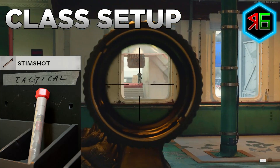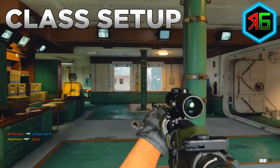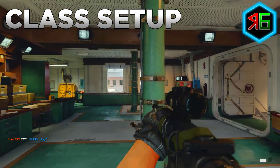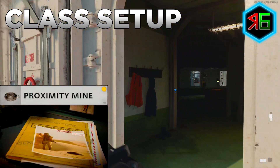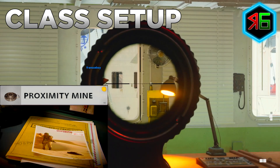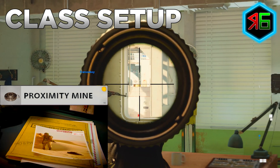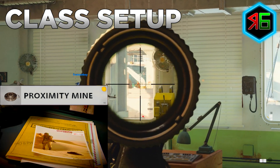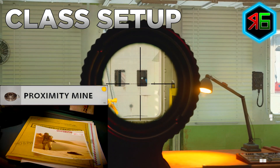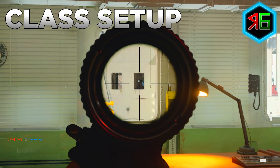For equipment, I put on a stim shot for the tactical slot since health doesn't regenerate in hardcore. For the lethal slot, I'd ignore it entirely so it doesn't take away from your long shot kills. For the field upgrade, use the proximity mine to cover an area behind you - for example, place it by a doorway when you're looking out a window so you're not killed from behind while focusing on long shots.